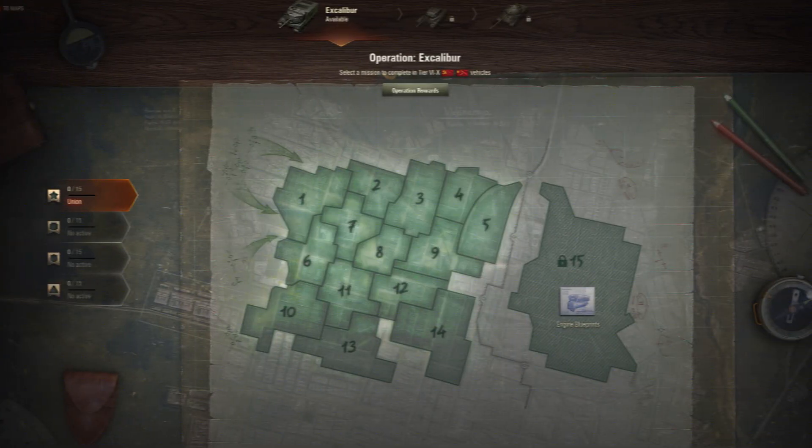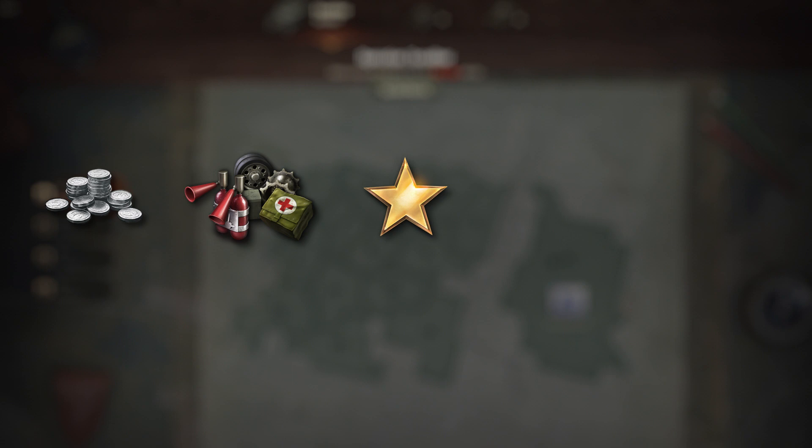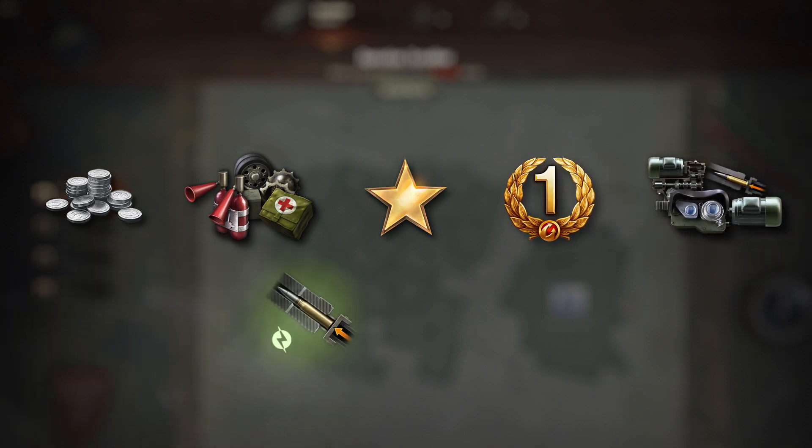Fourteen tasks are available straight away for each group. Rewards for these tasks are Credits, Consumables, Free Experience, Premium Account Days, Equipment, Directives, and Bonds.